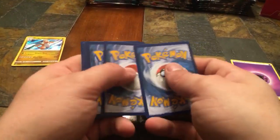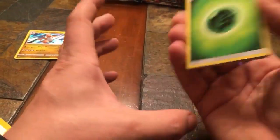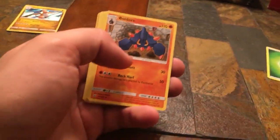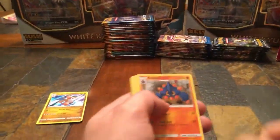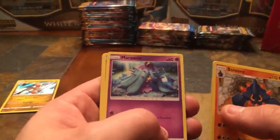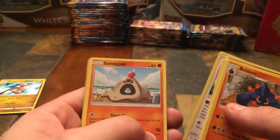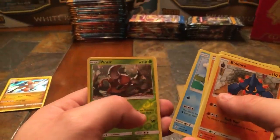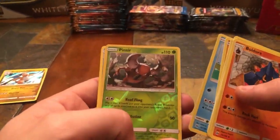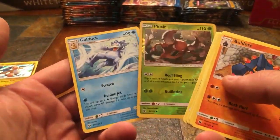Third pack — Granbull, Ultra Ball, Pinsir, Mareanie, Crabrawler, Eevee, Sandygast, Poliwag, Reverse Holo Pinsir, and a non-holographic Golduck which is the rare. That's not what we're looking for here.